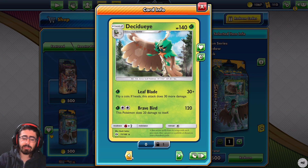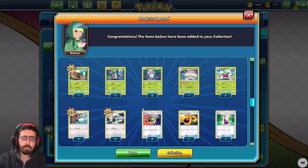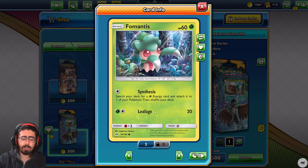Fomantis - 60 HP. Synthesis: search your deck for a grass energy card and attach it to one of your Pokemon. That is amazing. I love this Pokemon just for Synthesis. 100% I love you, I'm gonna be using you a lot. There are two copies? Yes! I like it a lot.